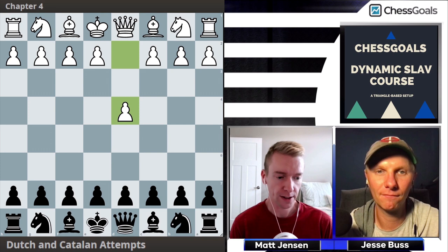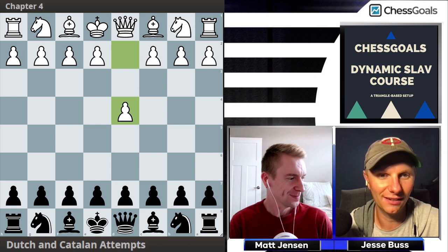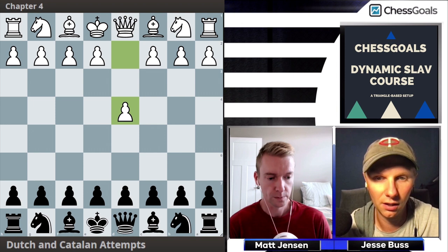Chapter four covers the Dutch Stonewall and Catalan attempts by White. Both hosts enjoy playing the Catalan for White, so seeing the Dutch recommended against it was surprising. The Dutch doesn't give Black a big advantage, but it's really tricky to figure out how to break it down or where to put your pieces.